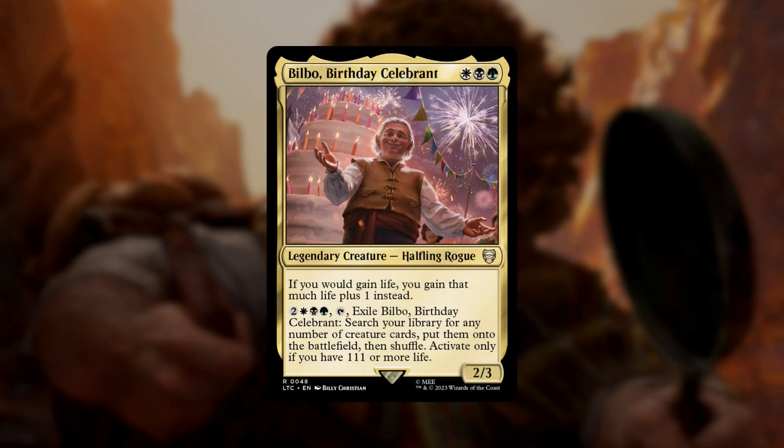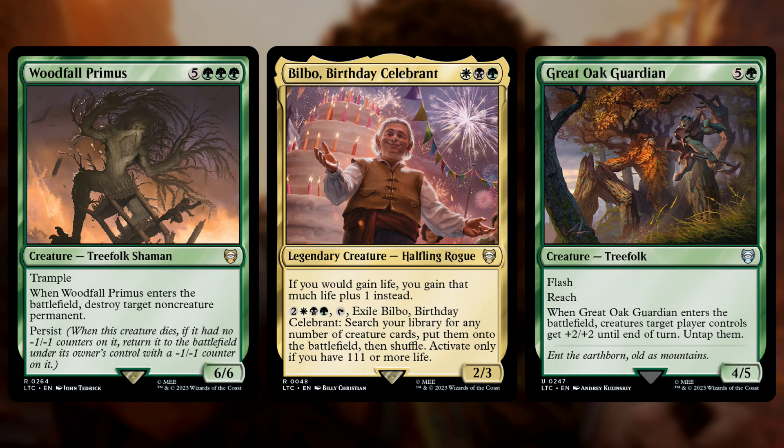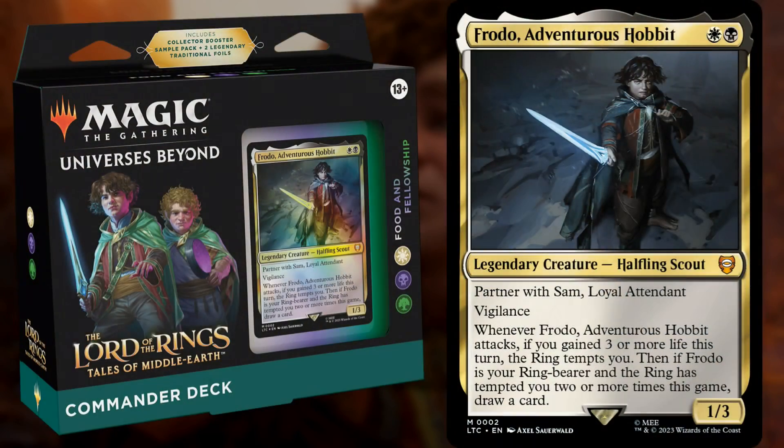There's also Bilbo, which says when you gain life, gain that much plus one. Then if you have 111 life, you can sacrifice him to search your library for any number of creatures and put them all on the battlefield. So this is very unlikely, but extremely powerful if you get there. If you like the idea of creating food tokens to power up an army of halflings, be sure to check out Food and Fellowship.